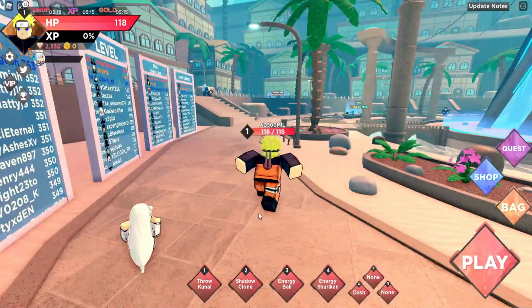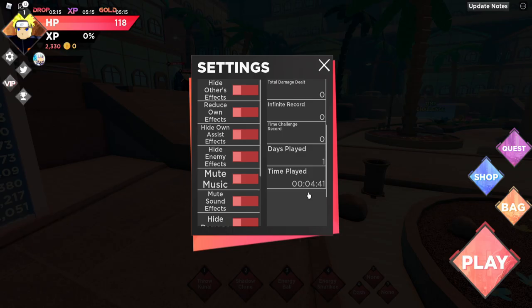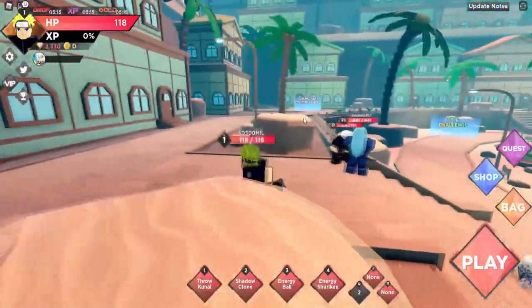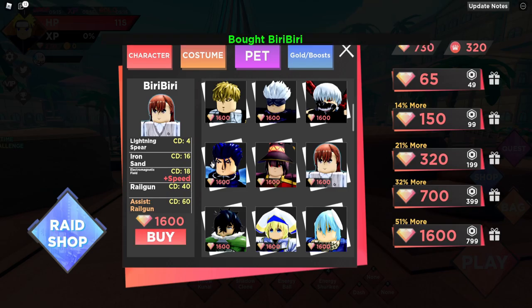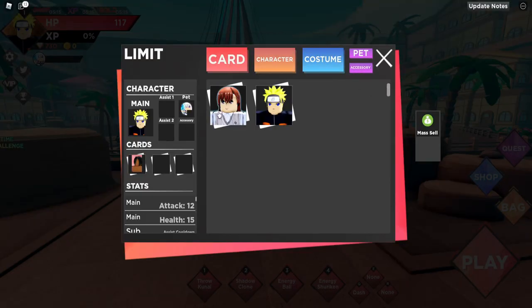This is on a brand new account — if you look at my playtime, it's only 4 minutes played. I just joined the game, picked my starter, and already have 2300 gems I can spend on whatever I want. For example, I can buy Biri Biri right away. Easy gems.